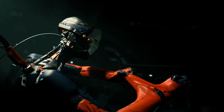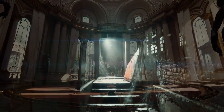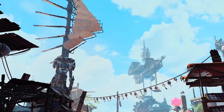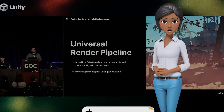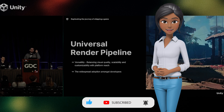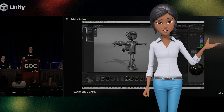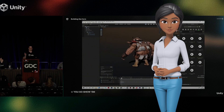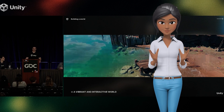Despite the fact HDRP, or the high-definition render pipeline, has been a focus for the majority of Unity's demos for the last few years, Gagea uses the Universal Render Pipeline, or URP, to create its beautiful stylized and unique visuals. Though the production team originally debated which render pipeline would be best for the project, they ultimately decided to use URP mainly due to its cross-platform portability and popularity. Using Unity's new URP features, the Gagea artists and designers worked together to create a beautiful stylized world that tells a story in itself.